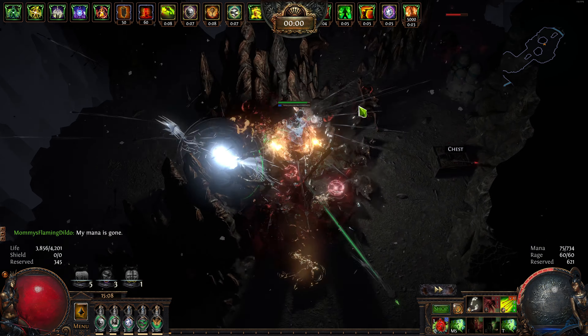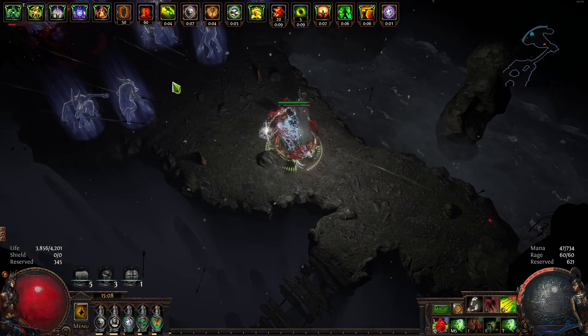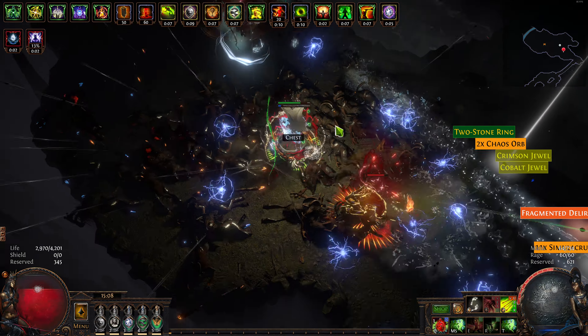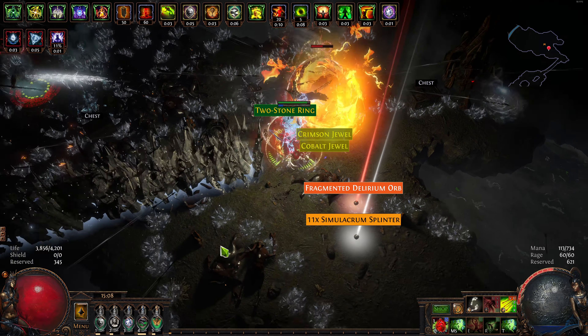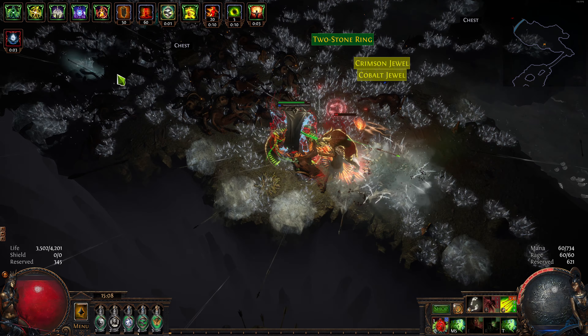And this is just scratching the surface. This is the bare minimum - the helmet, the Chieftain passive, Purity of Fire, and Tempered by War. That's it.